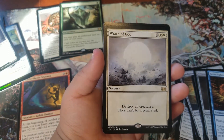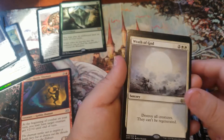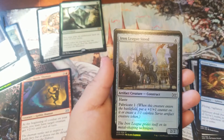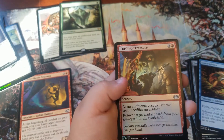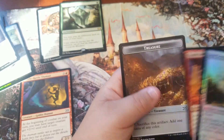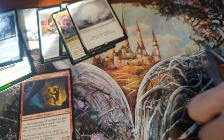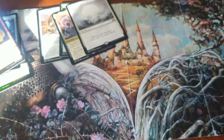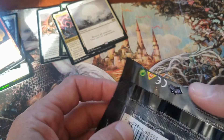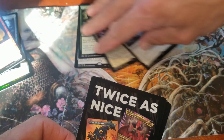A rare! Wrath of God — destroy all creatures, they can't be regenerated. Cool card, that's always a handy one to have. A foil. Another foil. And then we got a token — a treasure token. I'm going to open up the next two packs.